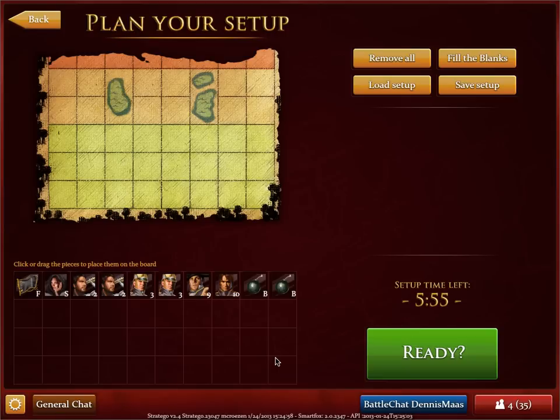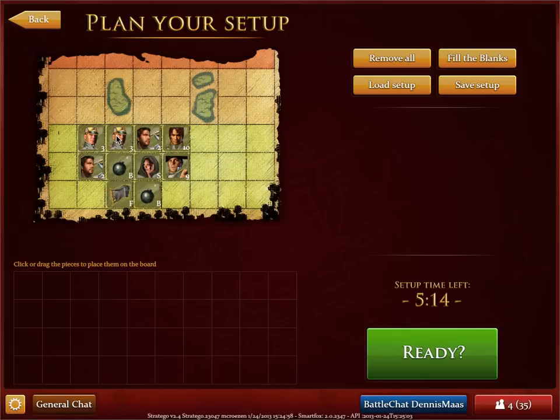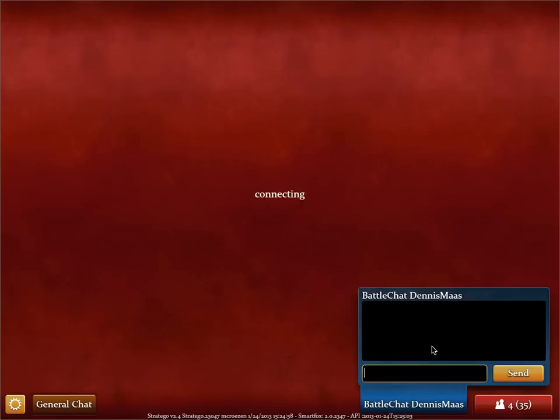This is the plan your setup step. The goal of the game is to capture the flag of your opponent, which means your opponent wants to capture your flag too, so protect it well. I'm just going to put my pieces on the board randomly and tell you more about what they do while we're playing. The more you play, the more you'll know where to set your pieces — in that case you can save your setup and also load setups you made before.